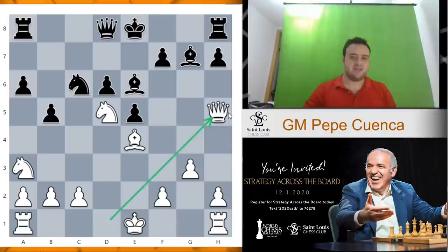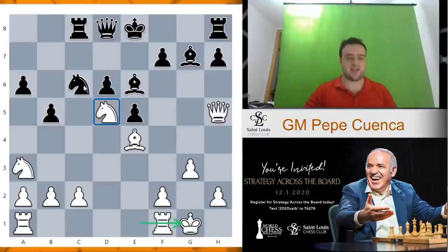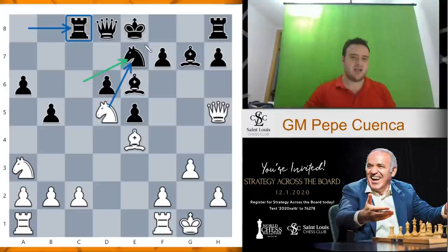So we play queen h5. This is why this line is so annoying for black — it's going to be impossible for black to go short castle in the next moves because of queen takes h7. So normally black goes rook c8 in this position, and then we go short castle. This knight is extremely annoying for black, so that's why black goes knight e7. Black first had to go rook c8 — otherwise after knight e7, queen e7, bishop a8 was just winning.